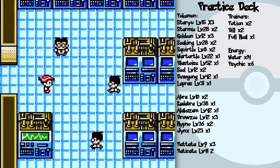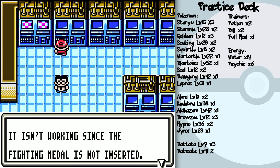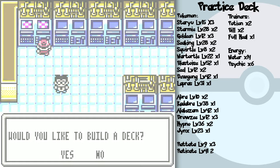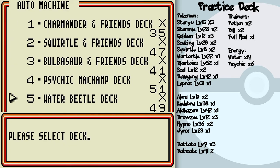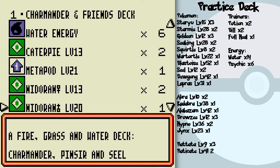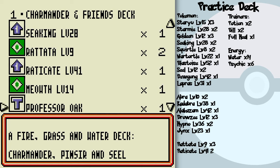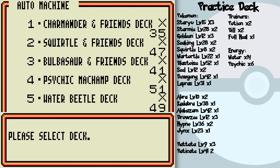Over here in this room is where the Master Medals are used. This computer is not on — it's a fighting medal auto-deck machine and it isn't working since the fighting medal is not inserted. But this one is working. You can build these five decks here automatically as long as you have the cards for them. The Charmander, Squirtle, Bulbasaur, and Friends decks at the top are actually different than the starter decks that you get from Dr. Mason.